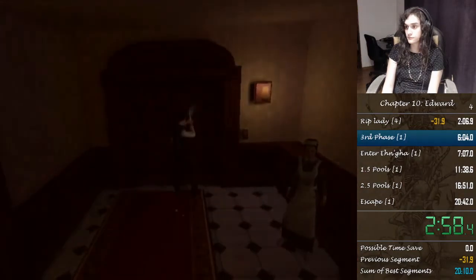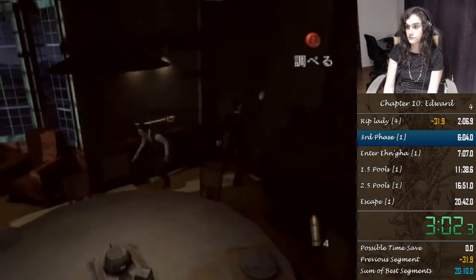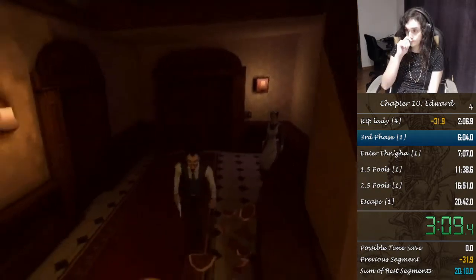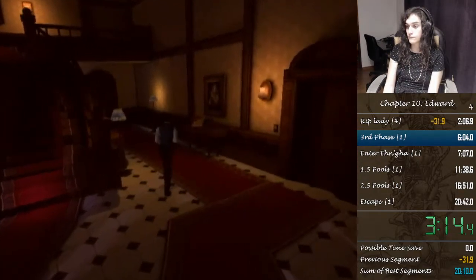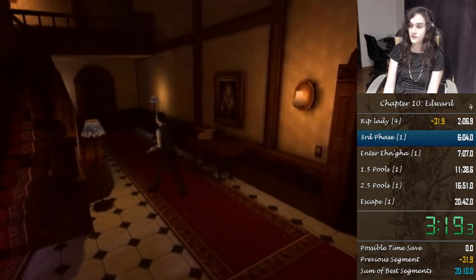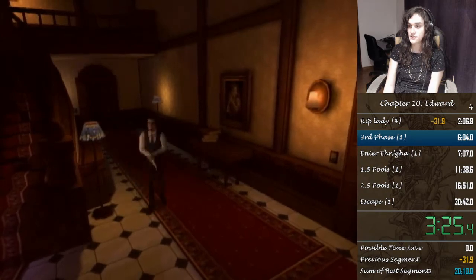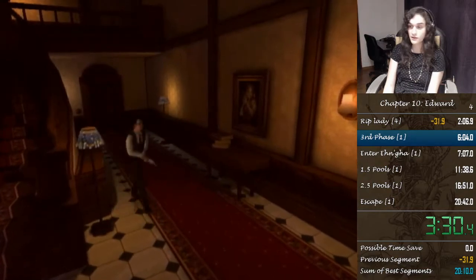That cutscene right there is to skip another cutscene of the vampire. There's a cutscene where the vampire is sucking a pillar in the basement to regain strength. We can skip that because it's pretty long — we play a random cutscene because of that.